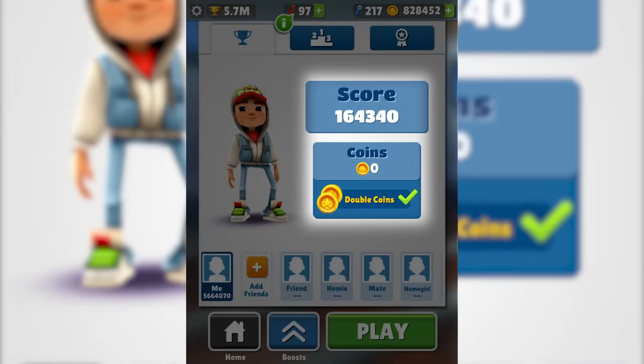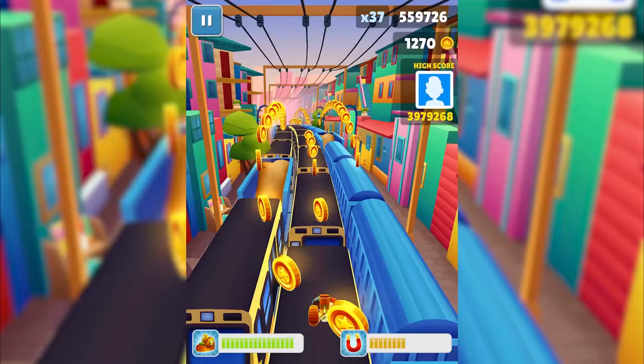Tip number 4: Coins equals points. If you've ever watched an episode of Subway Surfers VS, you'll probably have noticed Adam and I paying a lot of attention not only to our points, but also to our coins. That's because coins not only help you buy your favorite characters and hoverboards, they also increase your score by around 50 points. So if you're trying to bump up that high score, make sure to collect as many of them as you possibly can.